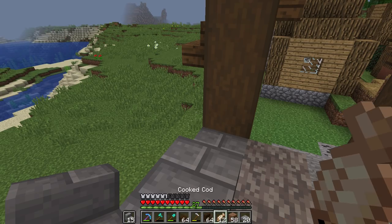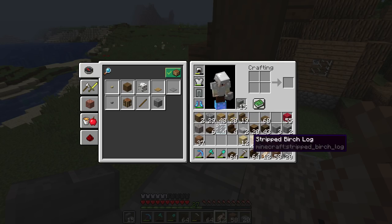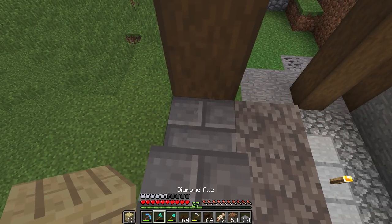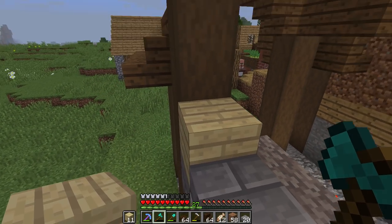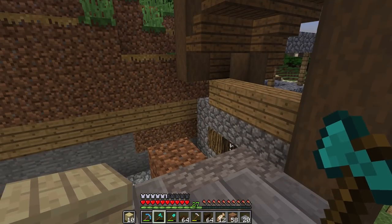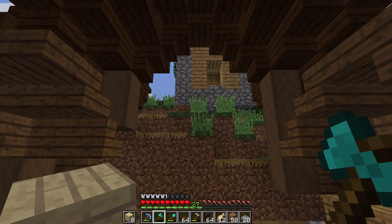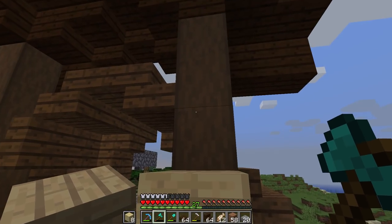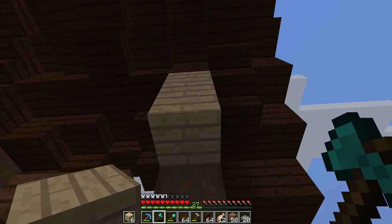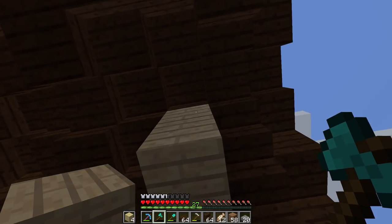I've been thinking about names for this place because a few episodes ago I asked what would be a cool name for the village. One of the names that came up — which is actually what we're going to be using — is Travelers Knoll. I heard that name and I was like, that sounds like a place, like a tavern or a pub. And this is pretty much where I decided I would use it — we're going to use it for this tavern here.